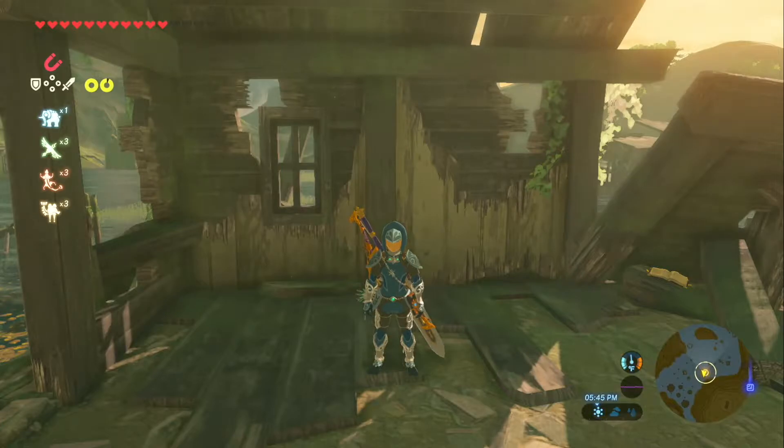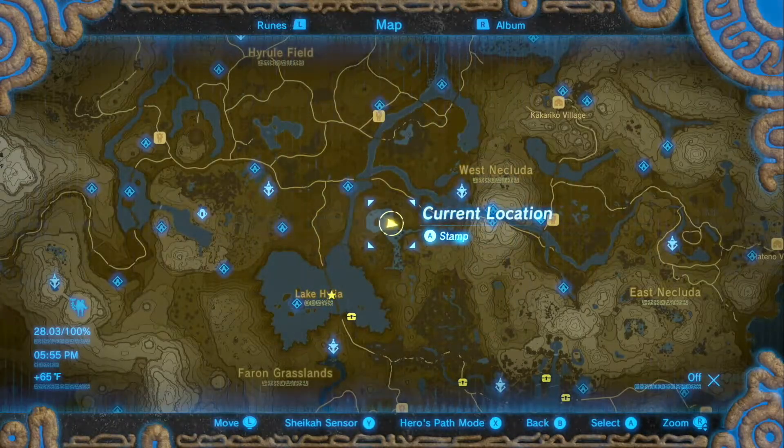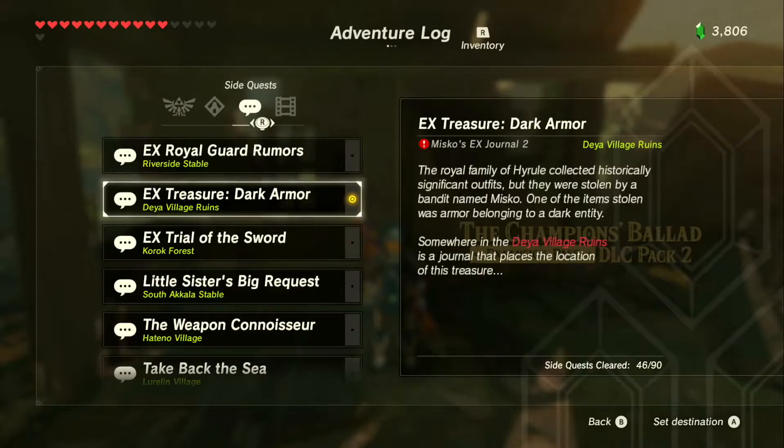Hey, how's it going everybody? My name is Garrett and welcome to the cage. We are back in Legend of Zelda Breath of the Wild on the Nintendo Switch, helping you guys find some of the new DLC items. The first one we're after today is the dark armor.